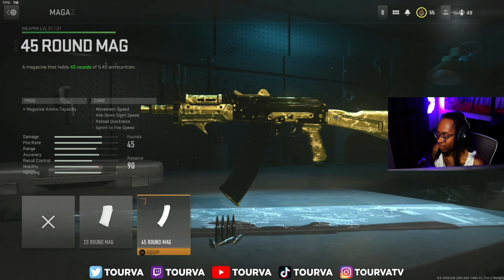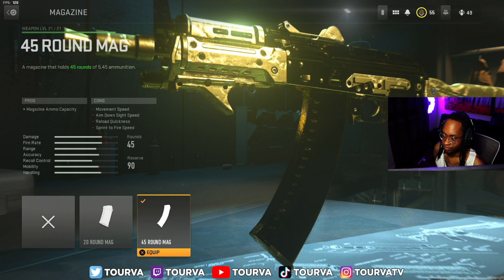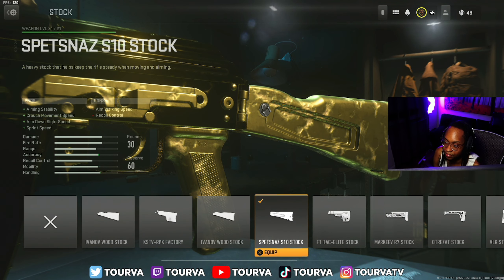We're also using a .45 mag. With only 30 rounds you run out of bullets too fast, so 45 is perfect, especially with this build. For the final attachment, it's the Spetnest S10 stock. You get sprint speed, aim down sight speed, crouch movement speed, and aim stability — you get everything. So throw this thing on, the Spetnest S10 stock. It'll give you all the speed that you need to succeed.